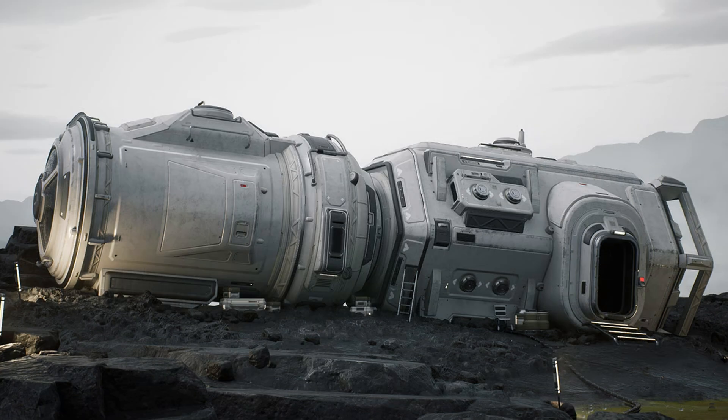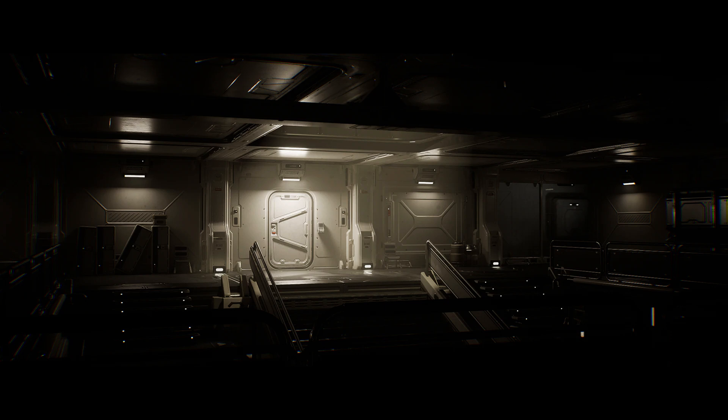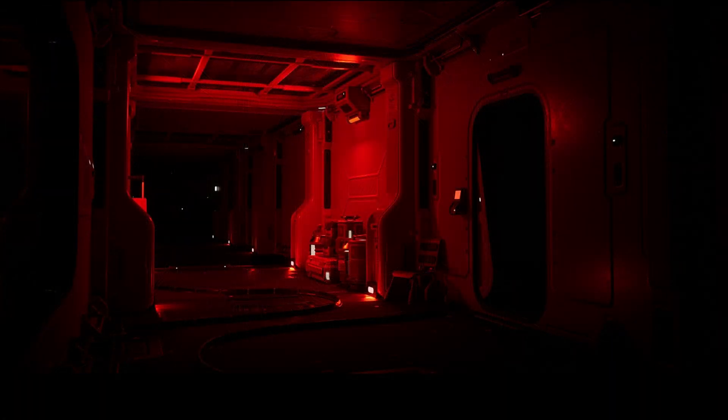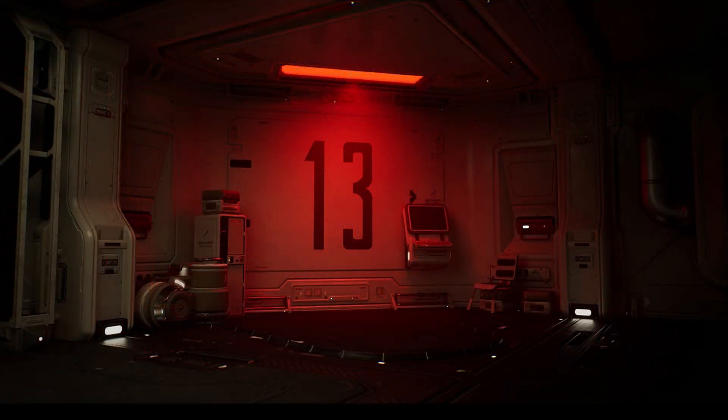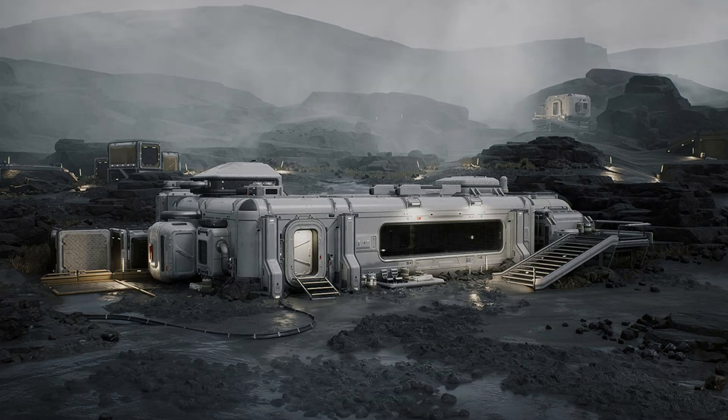This has 320 static meshes, 174 unique, 127 decal planes and 19 procedural splines example meshes. It includes an example map utilizing UE5 with Lumen, exterior and interior modular building pieces made with mid-poly technique and decal usage, high texture resolutions up to 4k. It's a modular design so you can rearrange things in any way you like, with highly customizable textures and colors, optimized for games. Texture resolutions range from 32x32 all the way up to 4k.